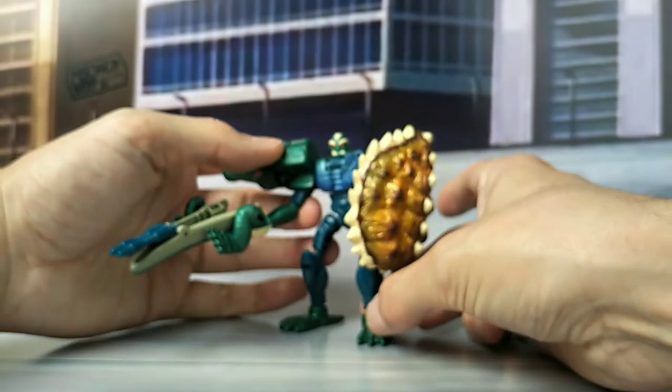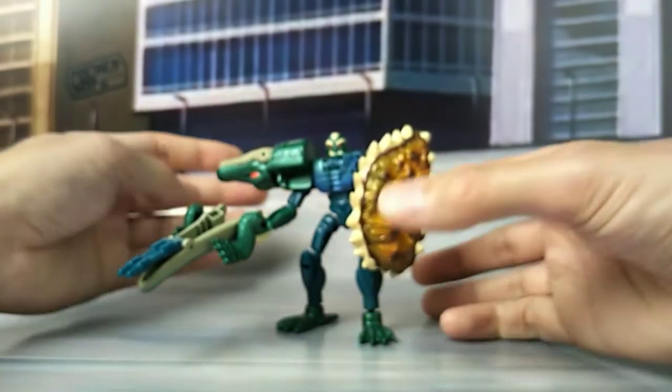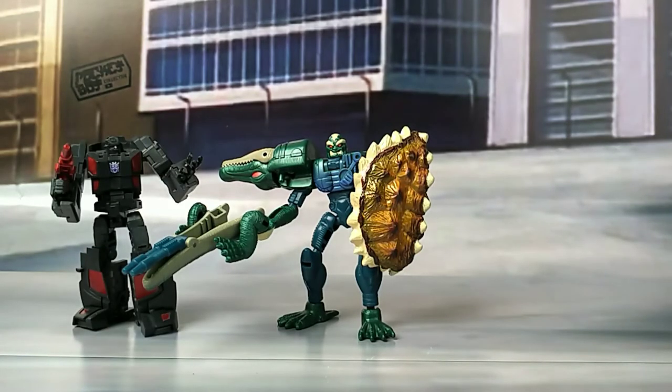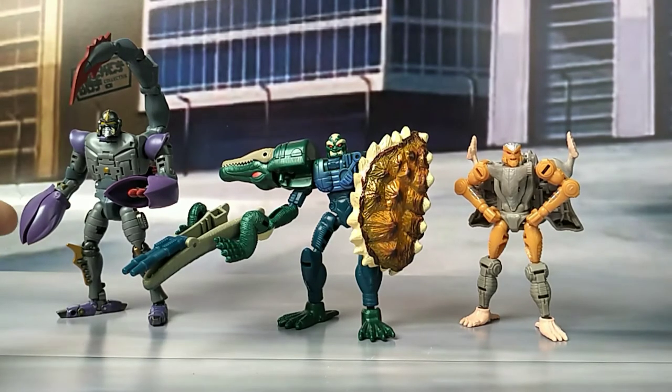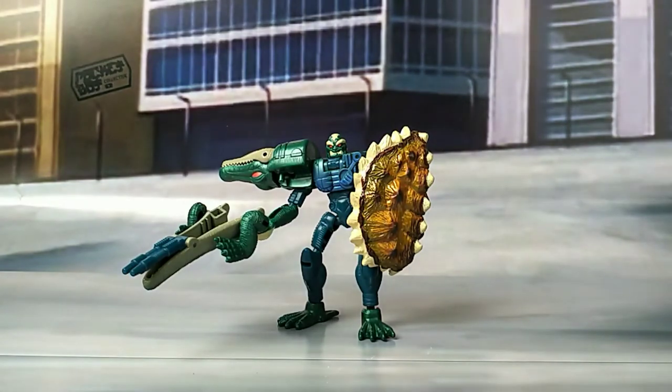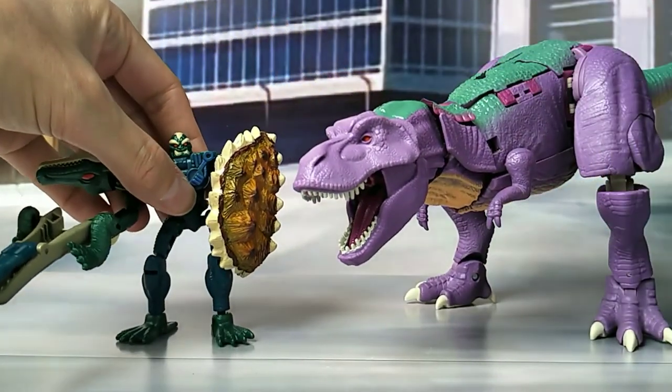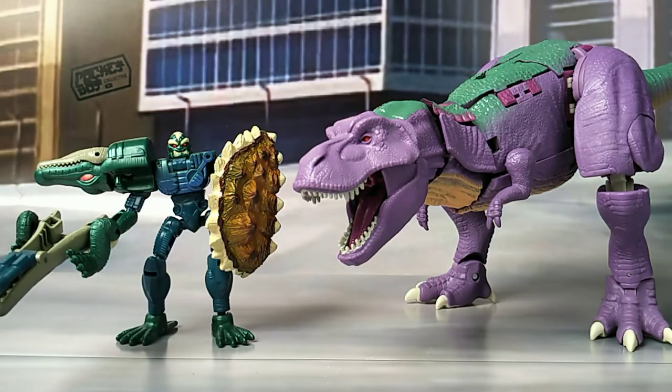I love all the details on it — the blue and green work well, and the contrast of the shield. It's a fun figure to have in the collection. He's what we nowadays consider Legend class and Core class, so let's bring in some comparisons. First off, Runabout from Iron Factory — you can see they're pretty much the same height. And here he is with Transform Elements Scorponok and Hasbro's Core class Rattrap — you can see that he integrates well with these figures. And there he is with Beast Wars Megatron from the Kingdom line, and you can see that he holds up pretty well compared to that as well.